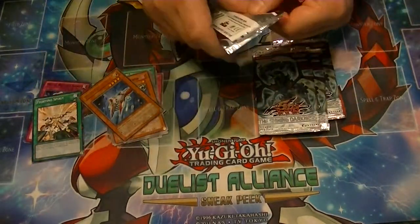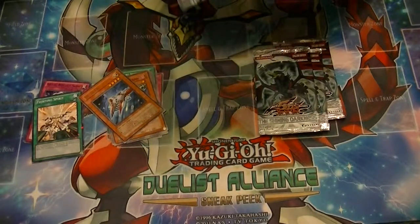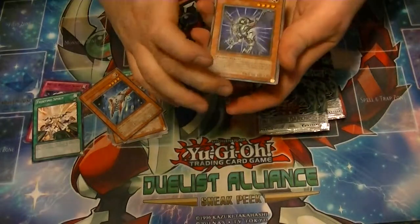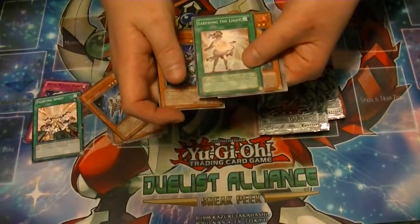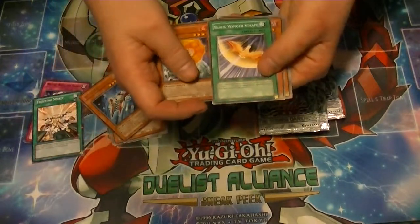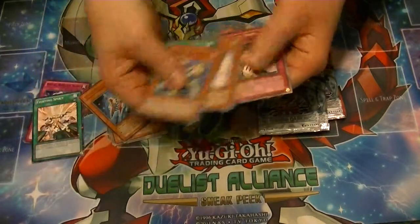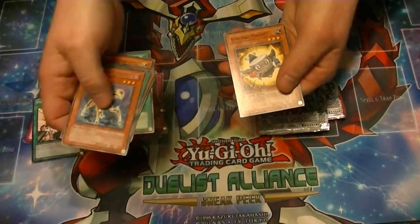Pack number 2: Bio Falcon, Leeching the Light, Trigon — remember when everyone was looking for that for Dragon Rulers — Blackwing Strafe, Rare is Ally of Justice Core Destroyer, Fairy Archer, Phantom Hand, Worm Call, and Synchro Magnet.